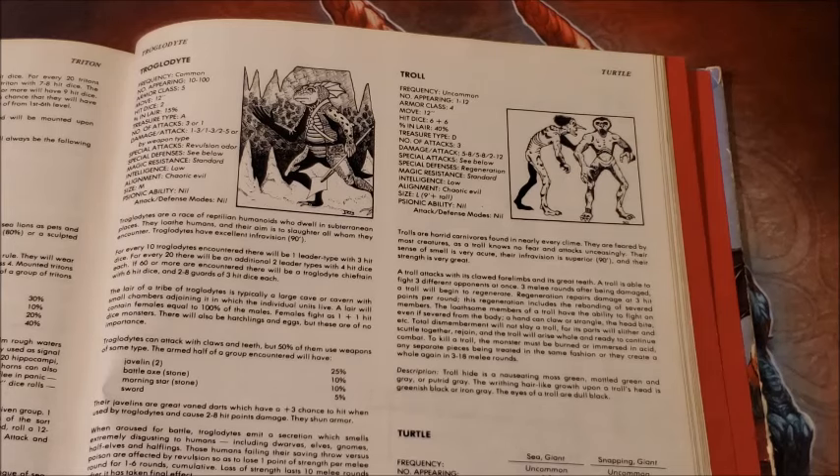In my game you'll see trolls at 10th, 11th, 12th level and maybe even higher. They're great distraction monsters — it's a threat you really can't turn your back on to concentrate on the big bad evil guy. You have to honor the threat the trolls pose. Even if you're a 14th-level fighter, you still have to deal with the three trolls coming at you in addition to the main villain. You can't just leave them alone.